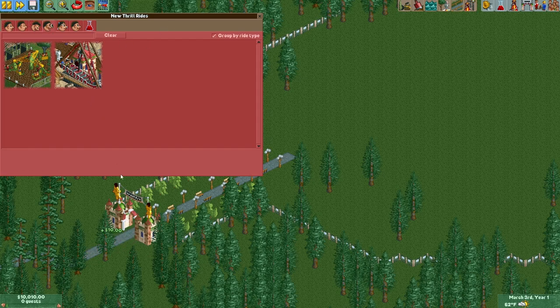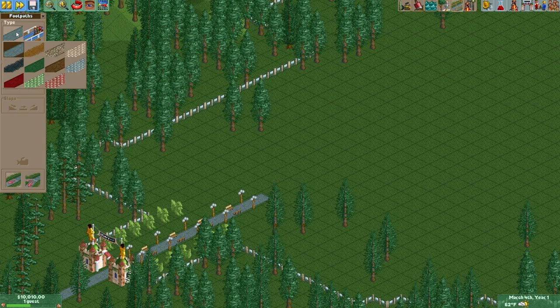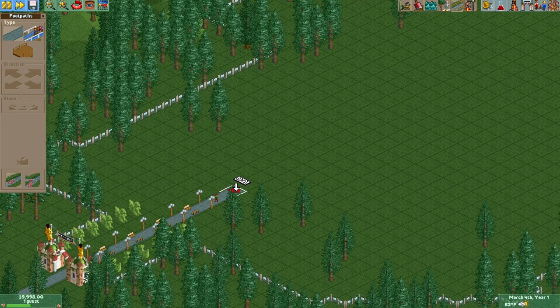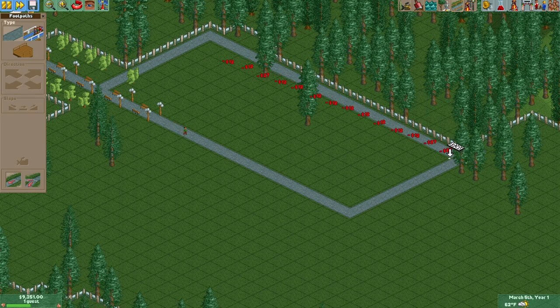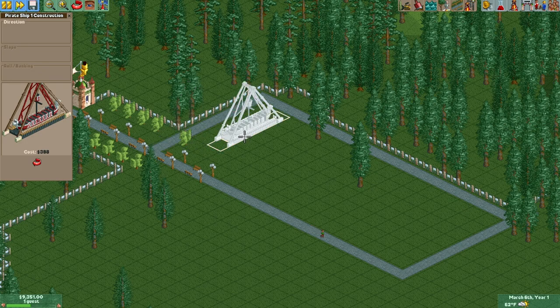Oh, he came in — there's no rides yet, he actually came in. I think I want to keep the... oh, look at these interesting paths we have. That's not in the vanilla game of RollerCoaster Tycoon 2. I wonder if that's vanilla in RollerCoaster Tycoon 1. Let's extend this out a little bit and maybe close the loop here. Sorry, trees — it had to be like that. And we have a little tiny spot right there — maybe we could stick stalls there. All right, so now we have a loop. Let's put some flat rides in.